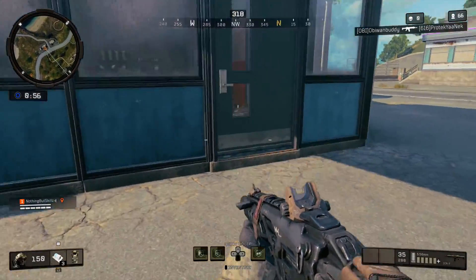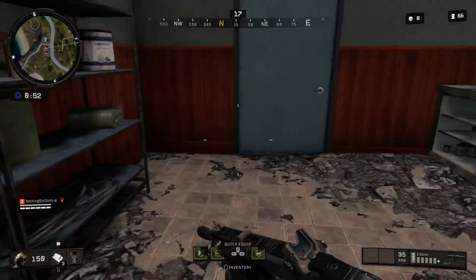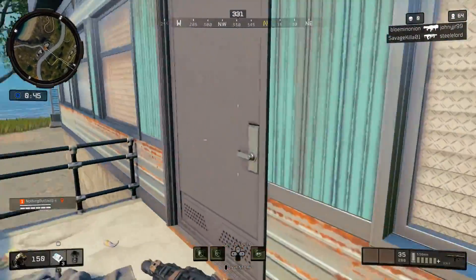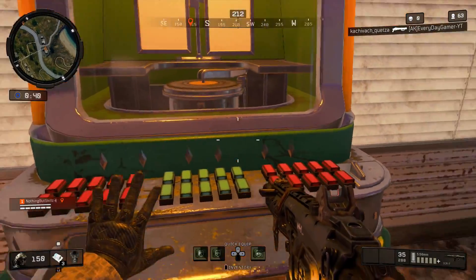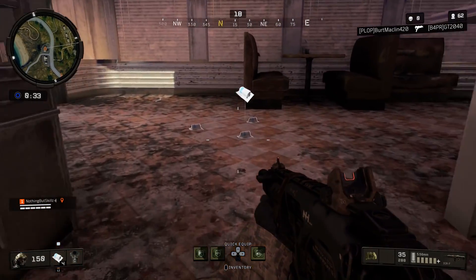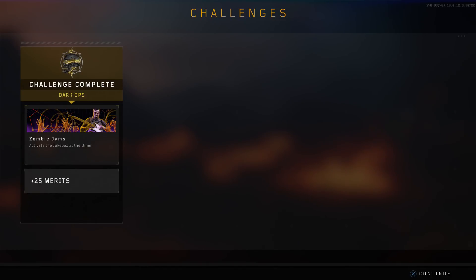I'm going to run in here real quick. There's a big old sign up top — you can't miss it. Once you come in, the jukebox is going to be right behind me. All you do is hit the action button and it's going to start playing some nice jams. Once you start hearing the music you're good to go. At the end of the match you'll get: challenge complete, Dark Ops — Zombie Jams.